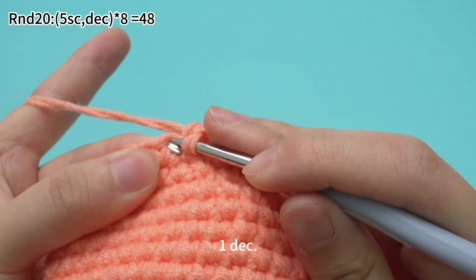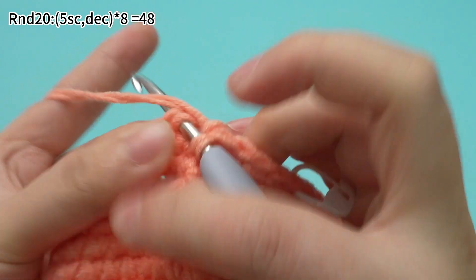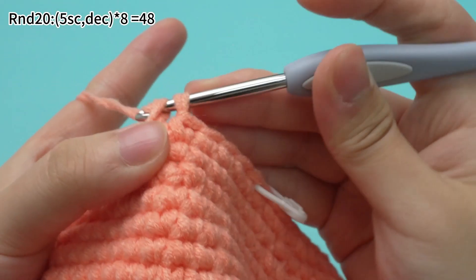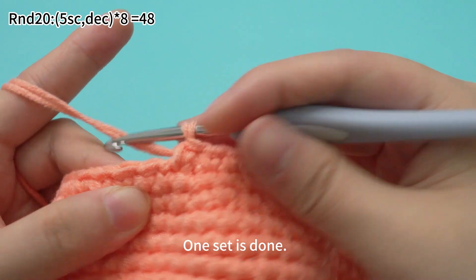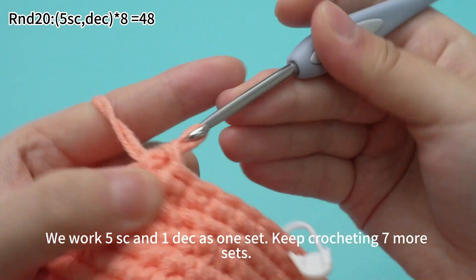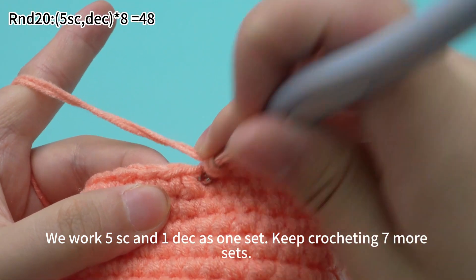Next, one decrease. A decrease means combining 2 stitches into 1 stitch. Here we insert the 2 front loops of the next 2 stitches to work one decrease. One set is done. We work 5 single crochets and one decrease as one set. Keep crocheting 7 more sets.